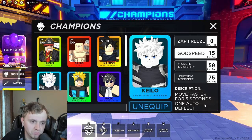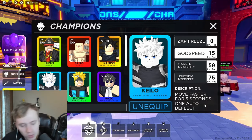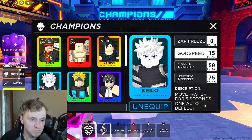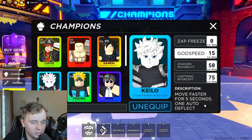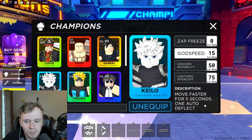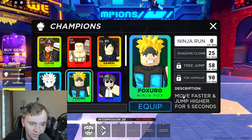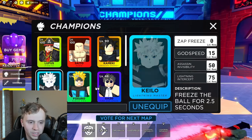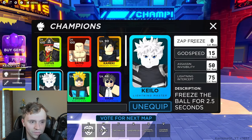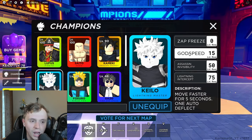The second ability, Godspeed, lets you move faster for five seconds and gives you one auto-deflect. I really like this one because moving faster for five seconds helps you dodge, push aggression — there are just so many versatile things to it. You also get one auto-deflect, and the cooldown is pretty good too. You can use it in so many different situations, offensively and defensively.